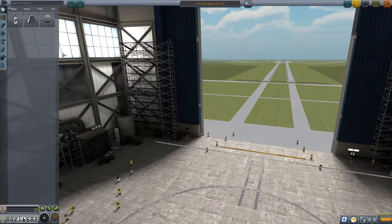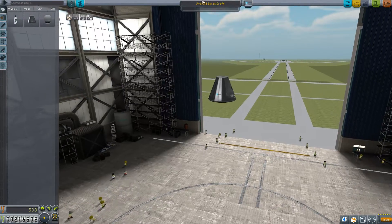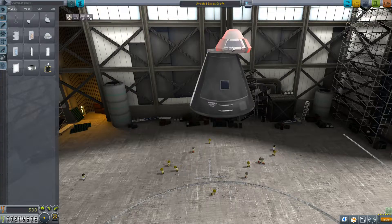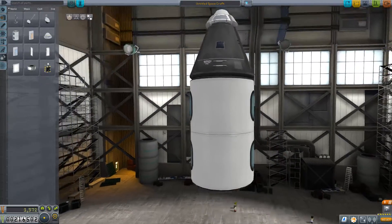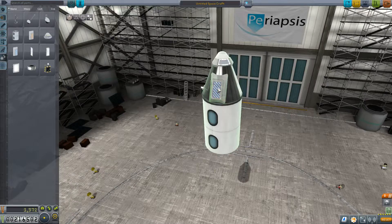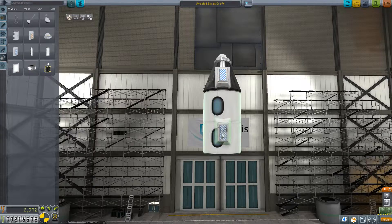Well, let's make ourselves a people mover. That was odd. Hey, new cockpit. Sweet. Alright, so we'll get this guy here. We'll go ahead and pass on that. We'll put this. This is where I'll put my passengers. Then I will put on... Yeah, they don't need a view, do they?